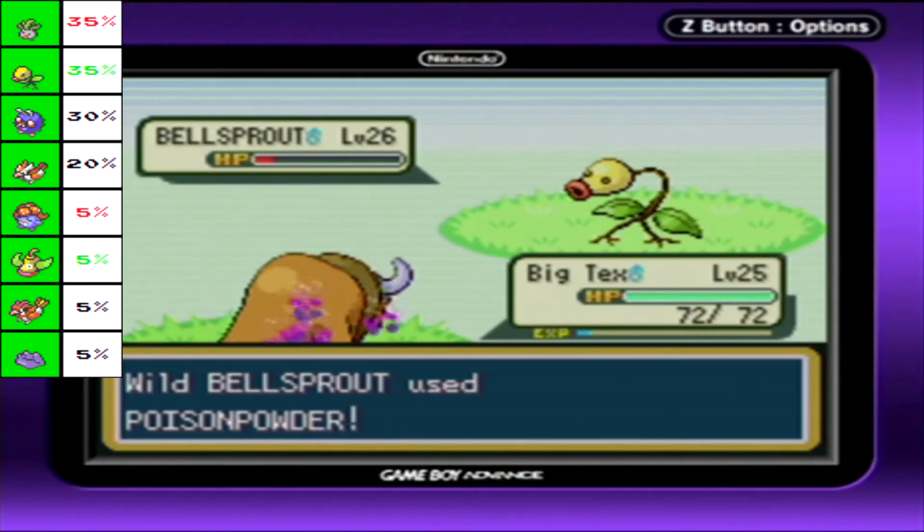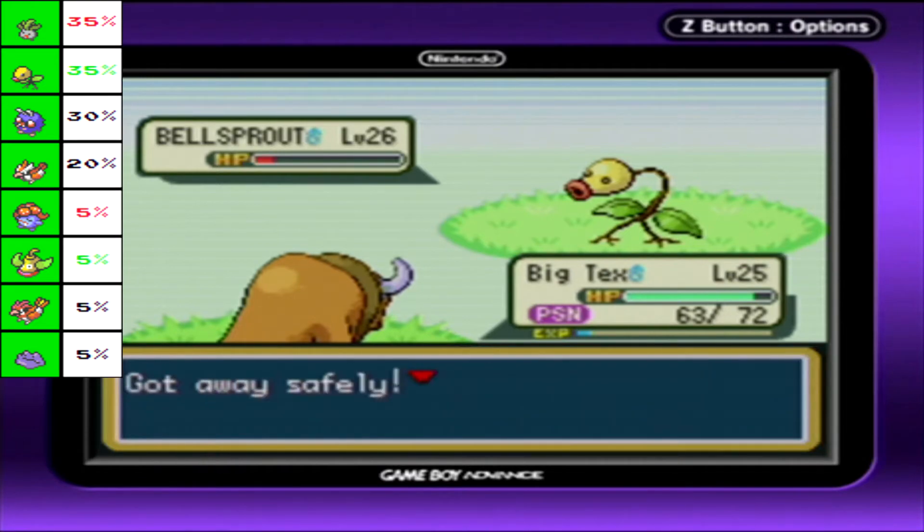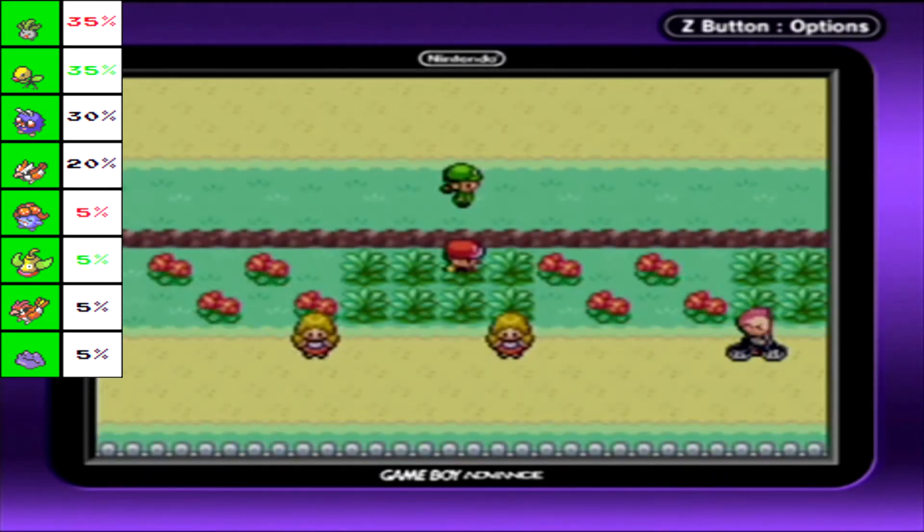Ditto was ironically a Pokemon that was banned from competitive play for a while, at least at the very start of Pokemon. I believe there was a glitch where if it was Ditto vs Ditto, you'd be stuck in an endless loop and the battle would never end.